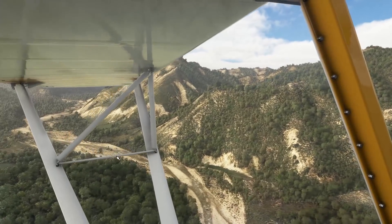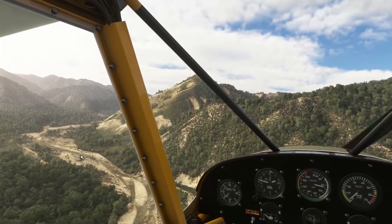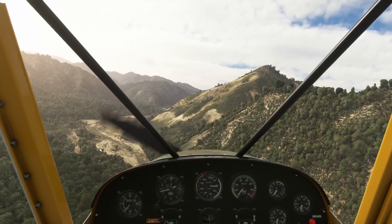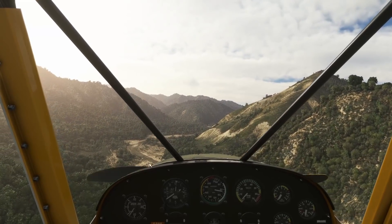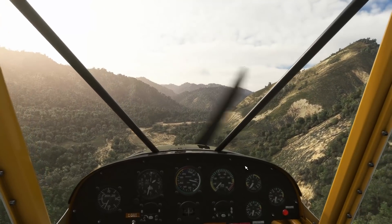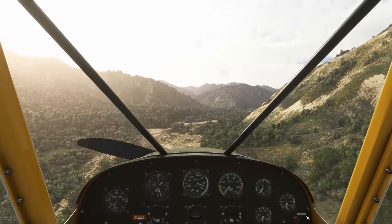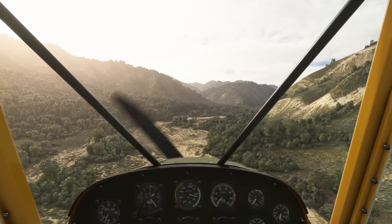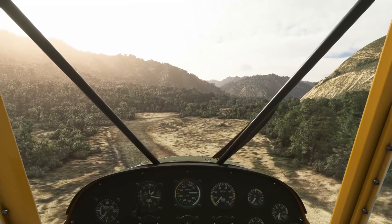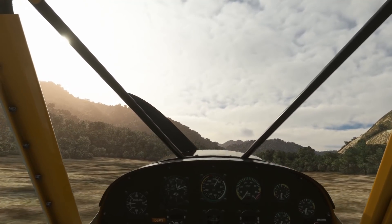I'm just judging the approach. The technique is to aim about a third into where you want to land, once you know you're going to make it — and you know you're going to make it when the aim point is stable. At this stage I can switch the electrics off, secure the aircraft, unlatch the door if worried. Speed's going a little high so I'll put the flap down. It's getting nicely controlled. I'll drop another stage of flaps, start the flare, and we're down.